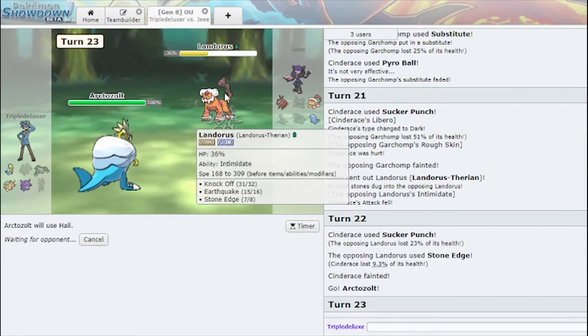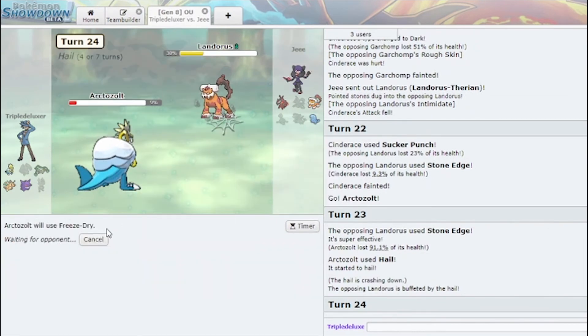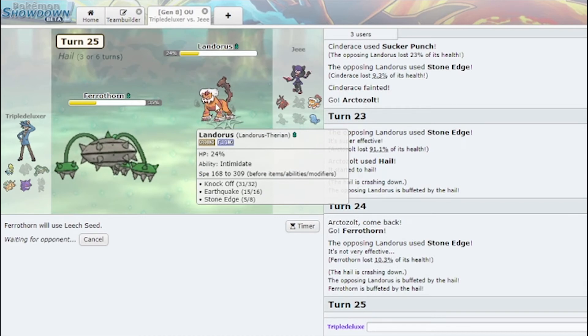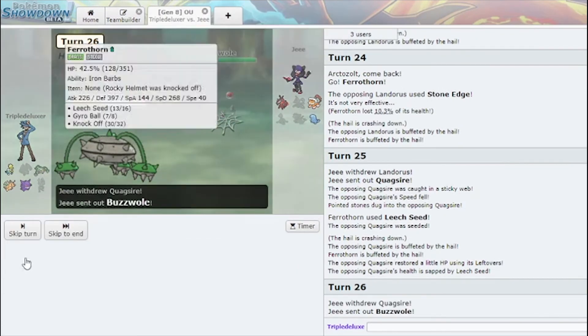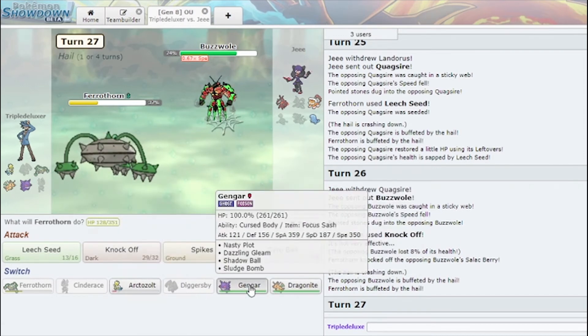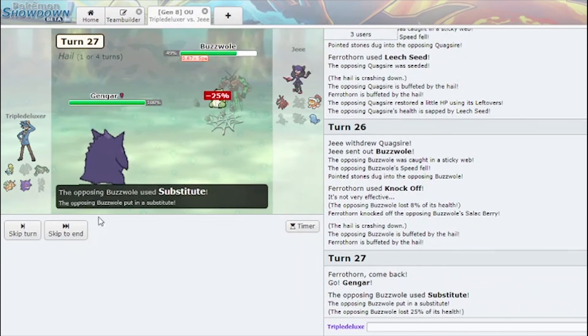Arctozolt comes in, click Hail. Actually, I'm gonna save this because I can Freeze Dry the Quagsire. Leech Seed comes in. I'm gonna click Knock Off. I can Extreme Speed the Lando, which is also great. No more Light Screen for you. Let's go Gengar here because I can Dazzling Gleam. Out of here with that — no Light Screen for you. And I can do another Dazzling Gleam — I disabled its Ice Punch.